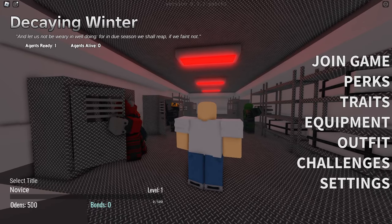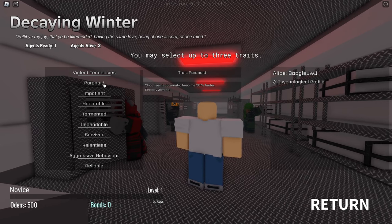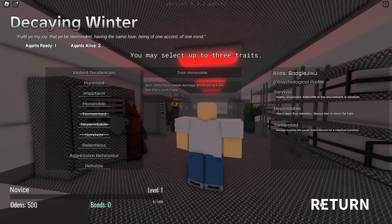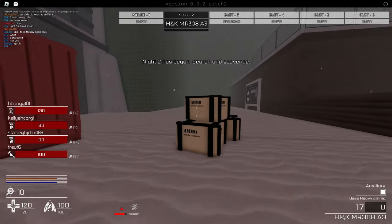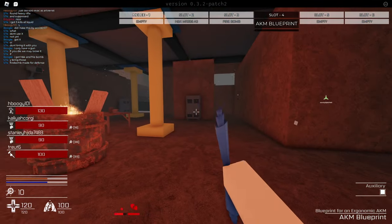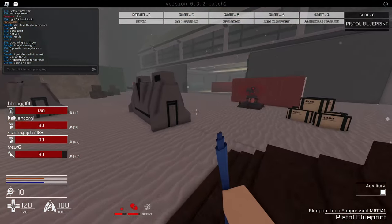The next game we're gonna play is called Decaying Winter. This is actually my first time playing — I'm level 0 with no XP. I don't really know too much about this game. I can select up to 3 traits — restore 1 health every 10 seconds sounds kind of good, and receive 15 less damage, I like that. Let's join the game. Night tier has begun — search and scavenge. Warning, now leaving the safe area.